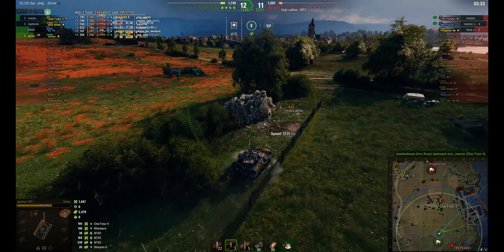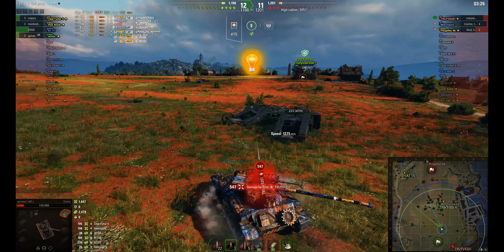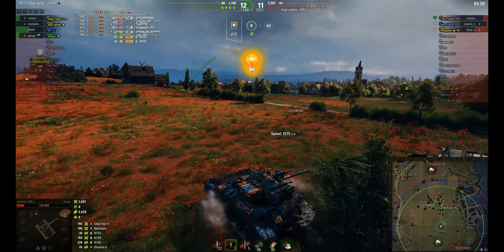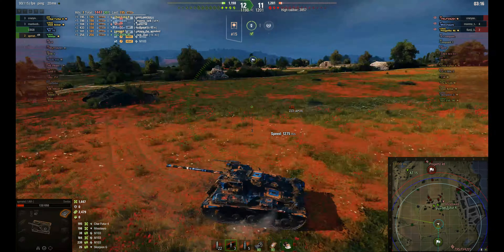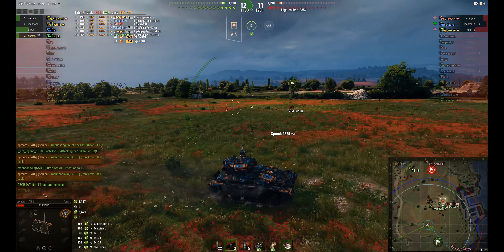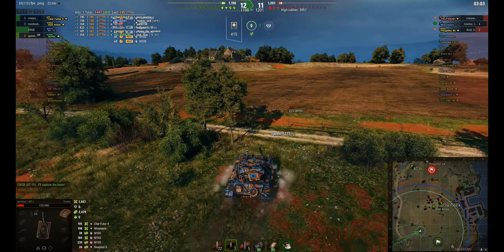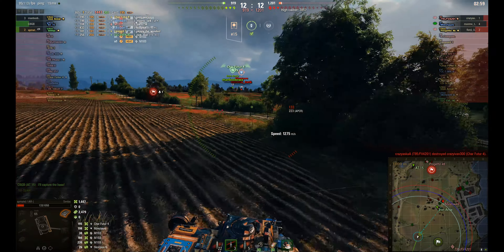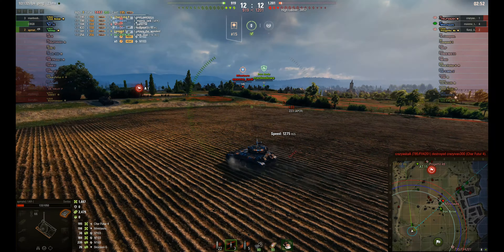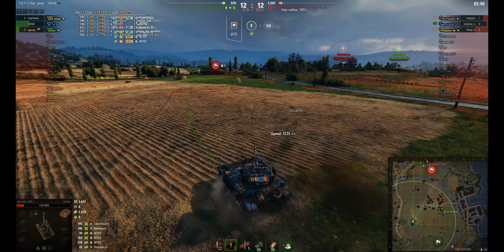The Iron Arnie takes out the Char for 204 — just the Minotauro left. The Chieftain has gone down the back. He spots the Chieftain but gets spotted by it as well and takes a massive hit — 547, a high roll from the Chieftain — making him basically one-shotable. The Chieftain certainly going to get outspotted by the Senlac. The Iron Arnie with 17 hit points is doing his best. The Minotauro only has 145 HP left — if AppMate can get around the side.